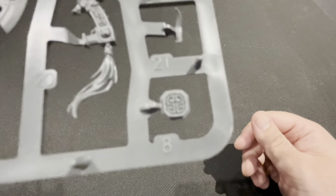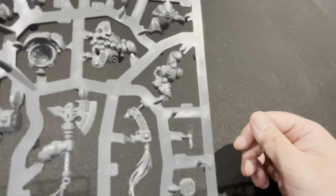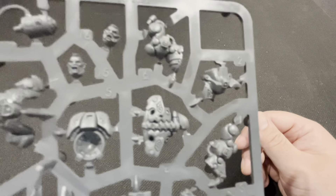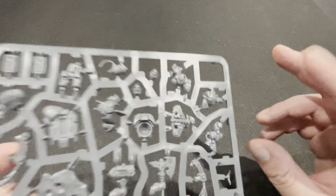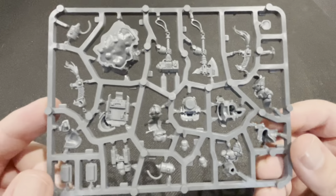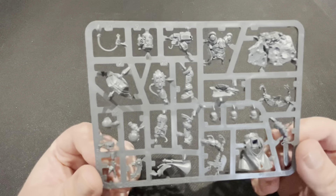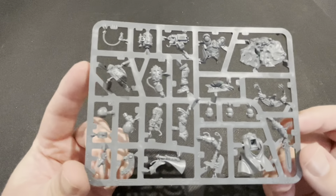You can see the axe, the hammer, this strange thing here, and loads of just little details — glyphs and stuff. There's the leg. Lovely models, lovely design for that — that's the first one.